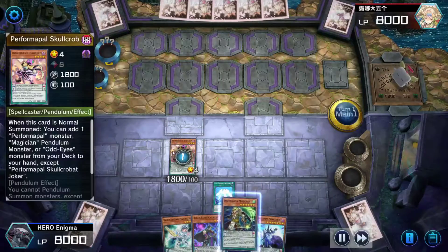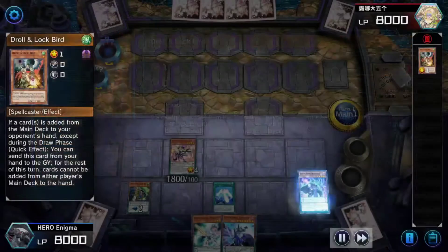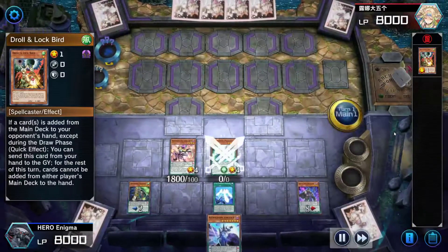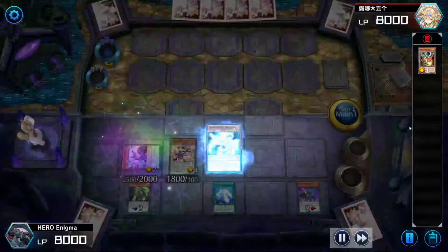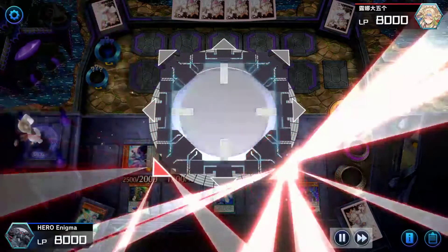I open up with Skull Crobat. I immediately get a Locan Bird. I've seen it played more often — it looks like Hunt Trap is coming back to the meta. But that doesn't stop me that much. Harmonizing Magician. Okay, so here is the combo.